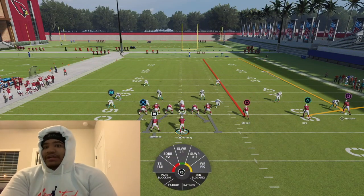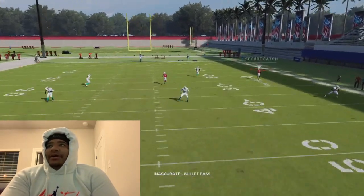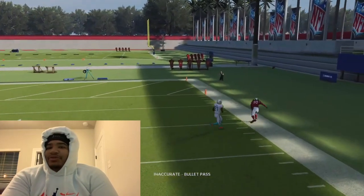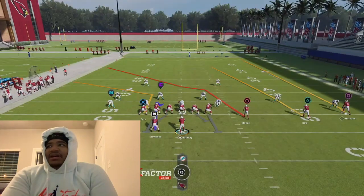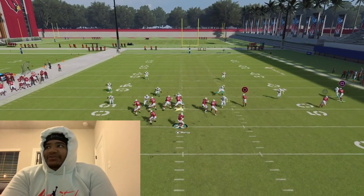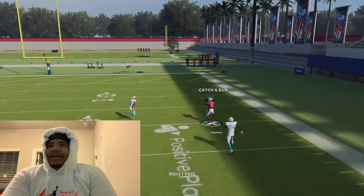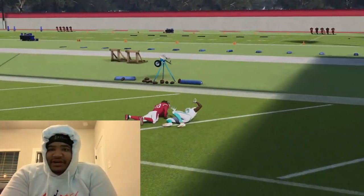Your first read is going to be square, because that cloud flat is going to stop playing square. And by the time he stops playing square, that's when you want to throw it. You know what I'm saying — that is very, very effective. So once again, look at square. If you get an accurate throw, that's a touchdown every time. So that's one way to beat Cover 2.